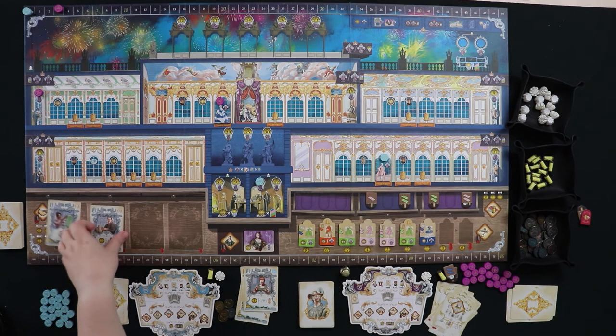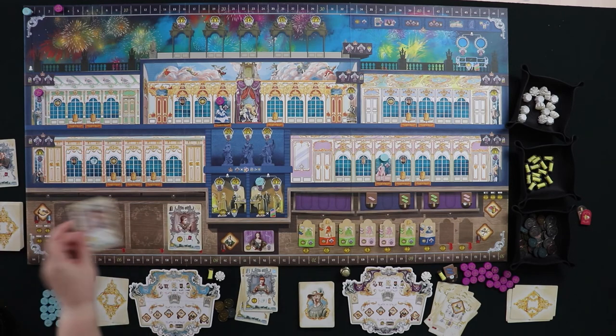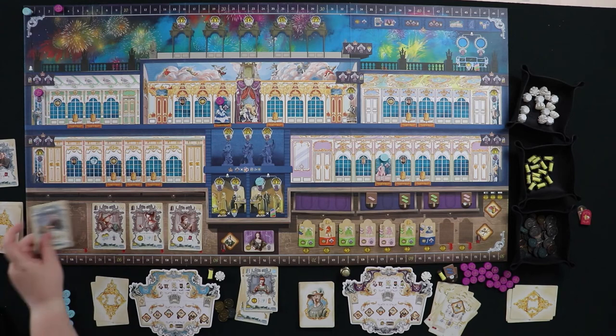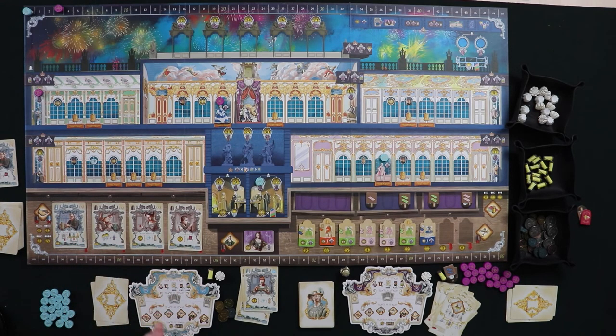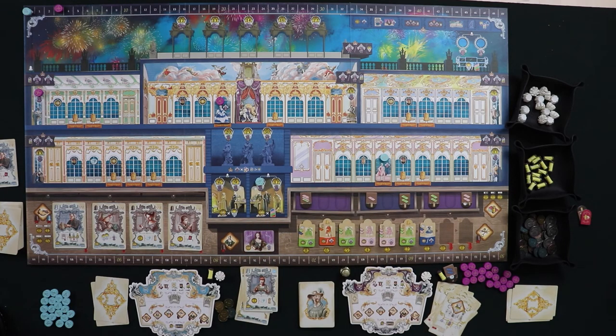Employees come in levels — we started with level one, but now in round two we see level two cards for the first time. Cards go up through level six and the highest level visible is always the current round number. There are seven rounds in Rococo. Then we handle resources: our resource bag is used to fill all the empty spots in the drawers.